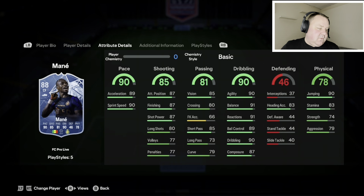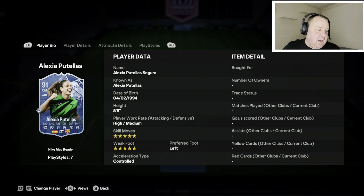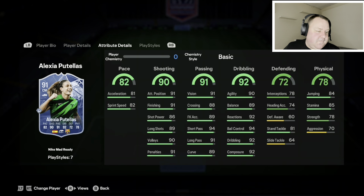This girl — Alexia Putellas. Who'd heard of her before the start of this game? Not many of us. Who's heard of her now? A lot of us. She's great, she really is. The gold one is just over 400,000 — five star, five star. In the middle of the park she can just run games for you. Put a Shadow on her to make her a bit more bullish defensively. The shooting, passing, and dribbling stats are just stupid, and at 400,000 that's a real steal of a card.